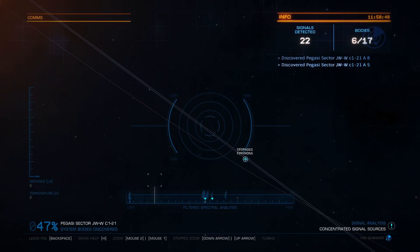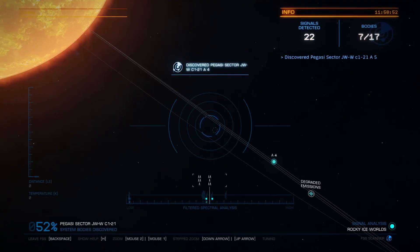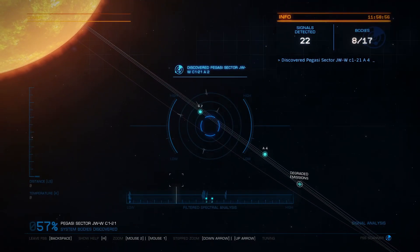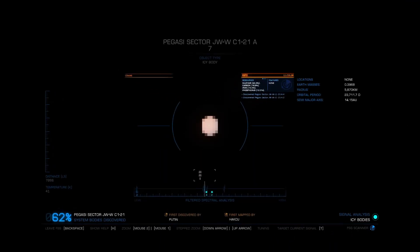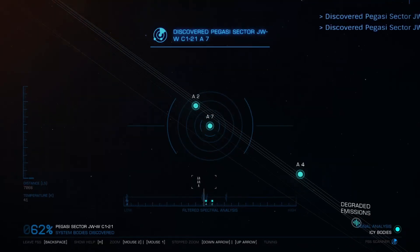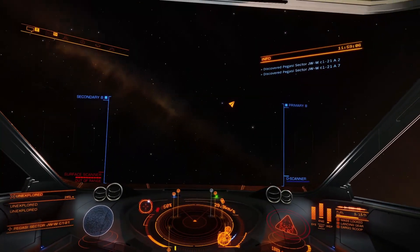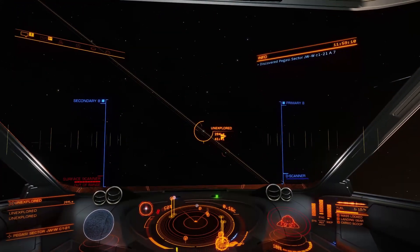If there's a water world or a terraformed water world it will be way more valuable than icy bodies to sell. That's pretty much the gist of it — tune until the circle goes white, then scan. Now if I find my compass, that's the world it wants me to go scan.